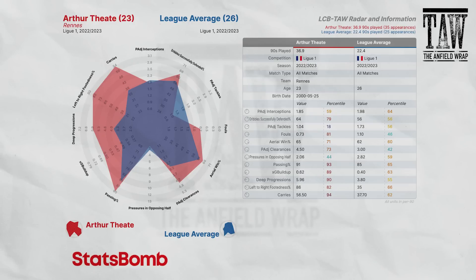Moving away from the Premier League to European players: Arthur Théate, currently at Rennes where Egwerd was, is interesting. Pulls to the left as shown by his left-right footedness. Dribble successfully defended is 79th percentile. Passing percentage is high and he looks like a really good expansive footballer — can put his foot on the ball and go. Not tons of tackles, but how often you want centre-backs going to ground is a key issue. Good for aerial wins and really strong for clearances, with a lot of games last season in Ligue 1.